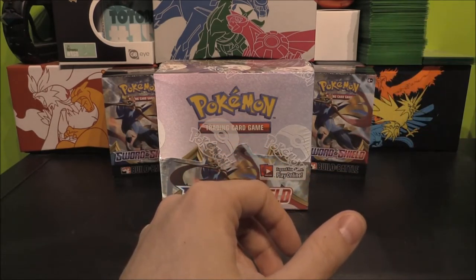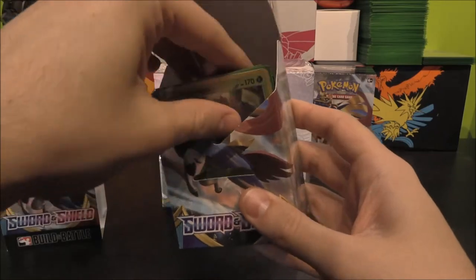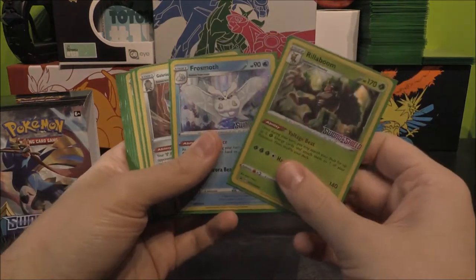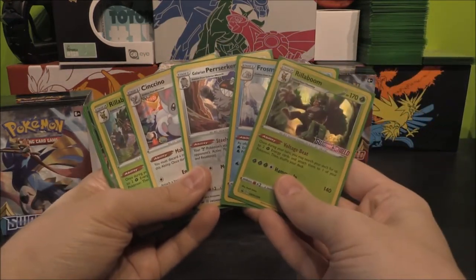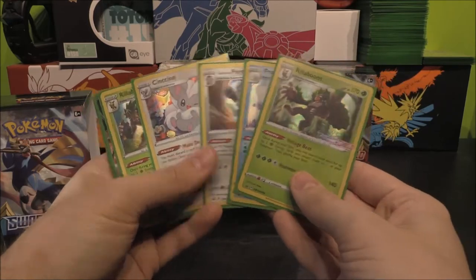As well as that we do have our pre-release pulls, which have already increased. We've already got the Rillaboom, Frostmoth, Galarian Berserker, and Cinccino promo — so we've got all four promos now. Really, really good start. We're very happy to have snatched all of those. We've already got a Rillaboom holo, Toxtricity V, Inteleon holo, Boltund holo, Regirock V, and Stonjourner V.